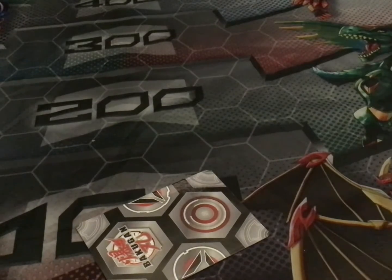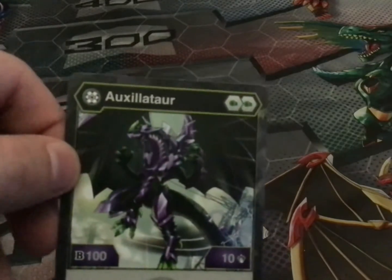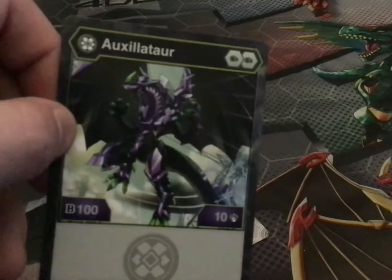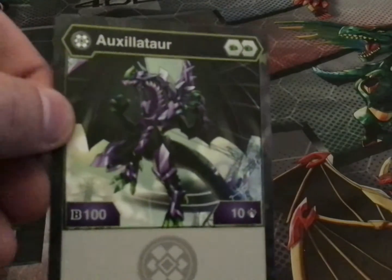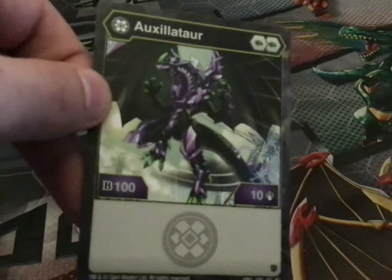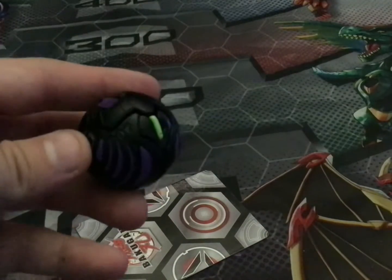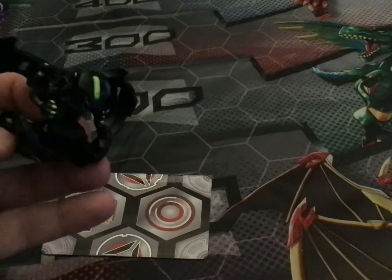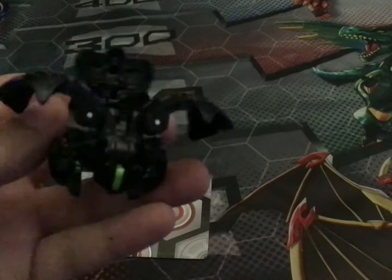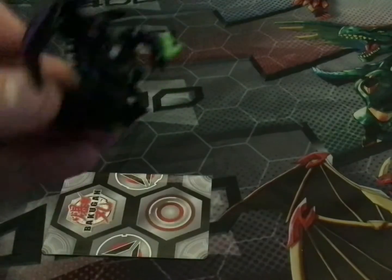Moving on to Darkus now. Starting off with Darkus Auxillate. I think this Auxillate was one of my first — it's actually a really good Bakugan to have. It has 2 green fists, 100 B and 10 damage. Not entirely sure if this Bakugan ever got an evolution, but there is another card with a similar stat line that does evolve — you'll see it soon. Here is Darkus Auxillate, opened up. It's got a horn or a crest on it.